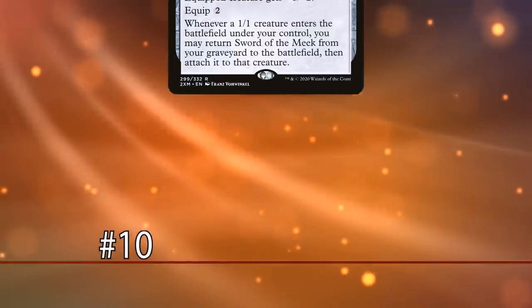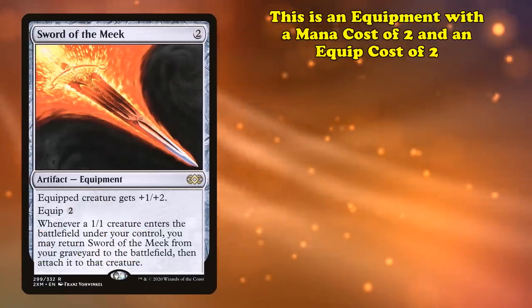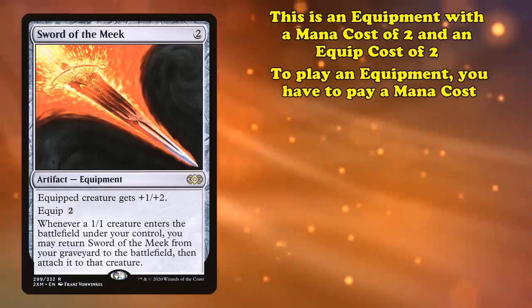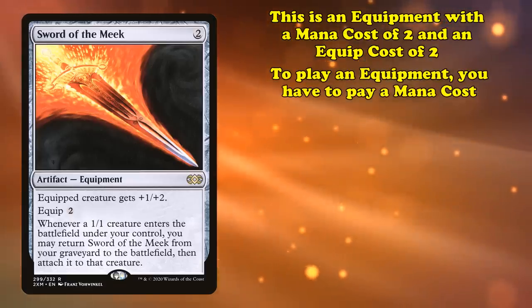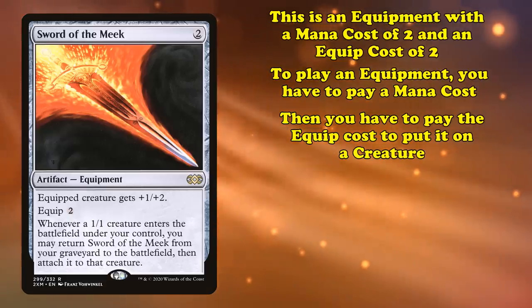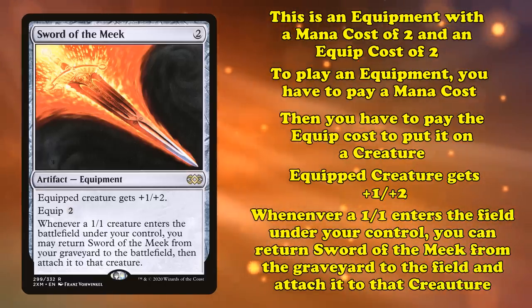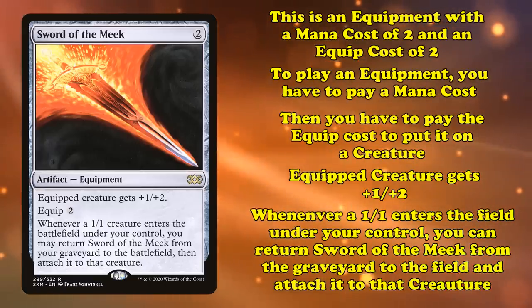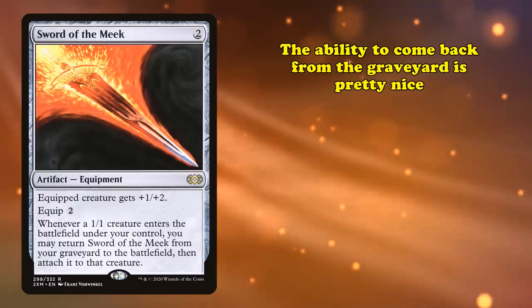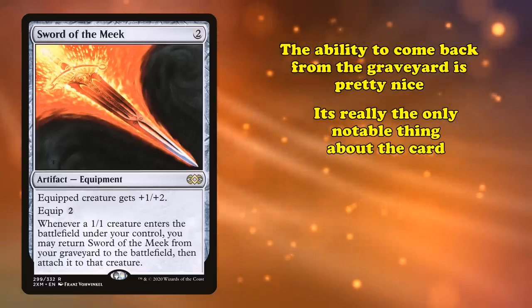Starting us off at number 10, we have Sword of the Meek. This is an equipment with a mana cost of 2 and an equip cost of 2. For equipment, you have to pay the cost to get it on the field, and then an additional cost to actually equip it to something. It has the abilities where the equipped creature gets plus 1 plus 2, and whenever a 1-1 creature enters the battlefield, you can return the sword from your graveyard to the field and attach it to that creature. The ability to bring itself back from the graveyard is pretty nice, and really the only thing notable about Sword of the Meek.